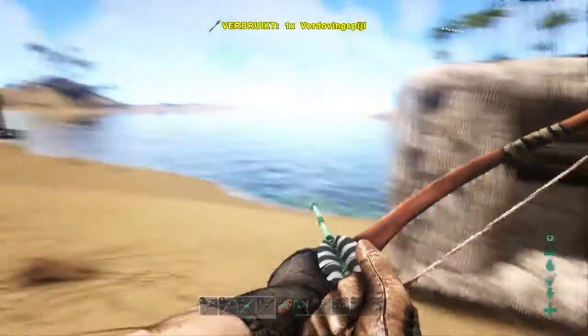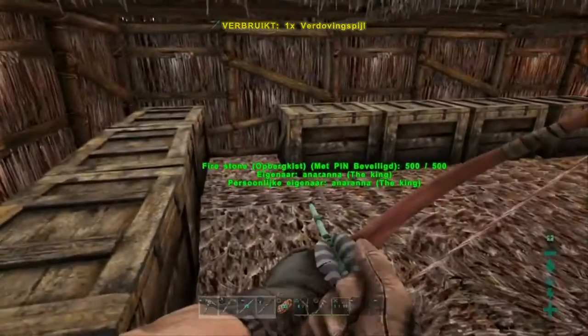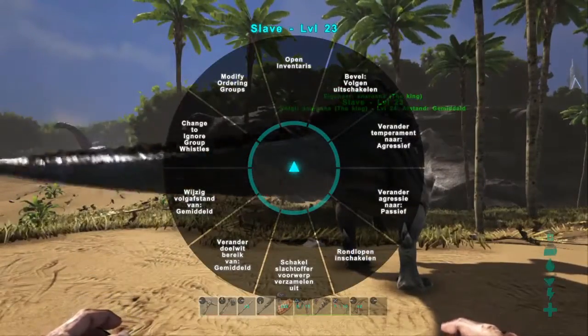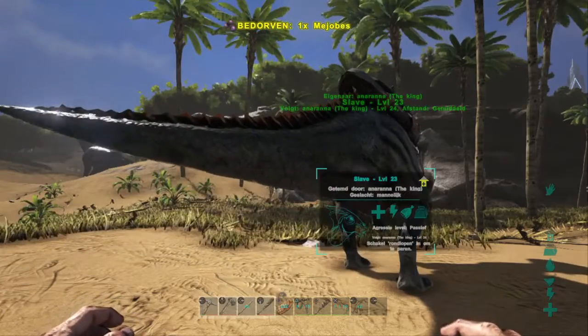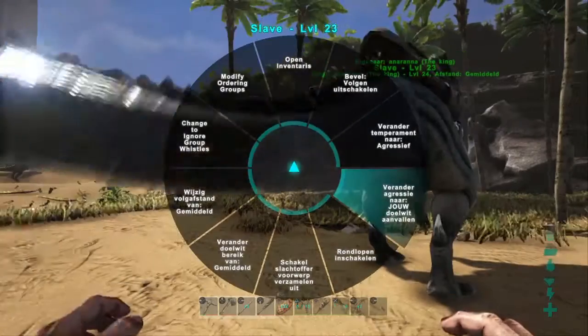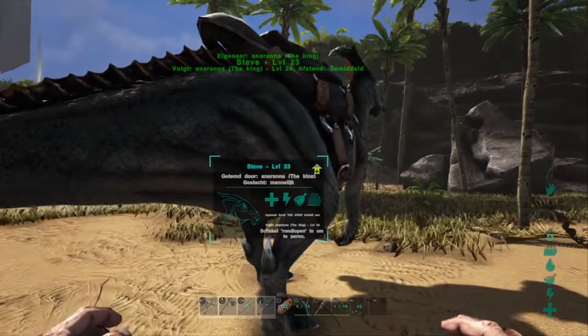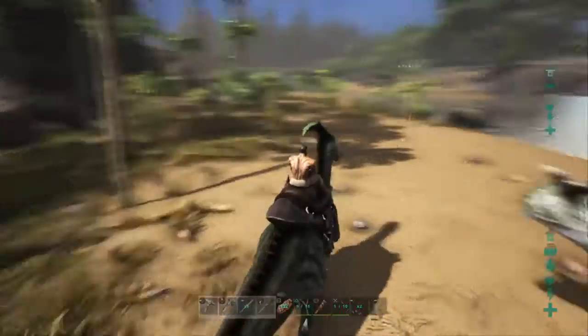Here I built a bow. In this bow we can put arrows, and we can put narcotics on these arrows and then shoot it on dinos so they will fall asleep and we can tame them. That is what we are going to do - now we are going to try to catch a Trike and a Dilo.